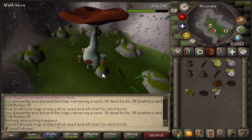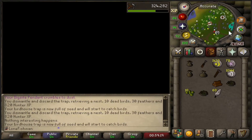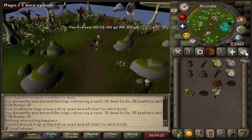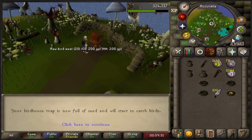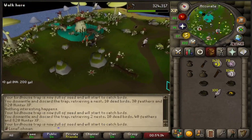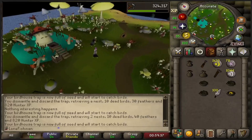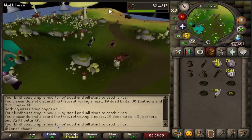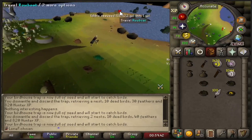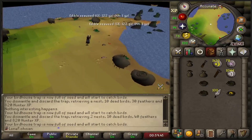I haven't really been able to do many herb runs while doing Guardians of the Rift, just because I'm not going to switch off of the Lunar Spellbook every time. So I've just been doing these birdhouse runs, and then I go do my seaweed run, and then I teleport back to Guardians of the Rift and do a couple more games. I haven't been doing it every hour or anything — just whenever I accidentally walk out of the room, I go ahead and do a birdhouse run.